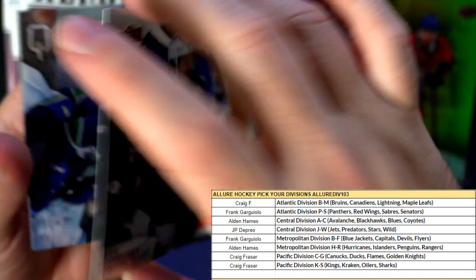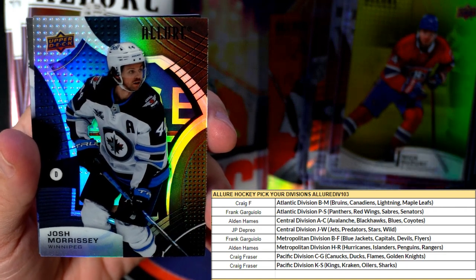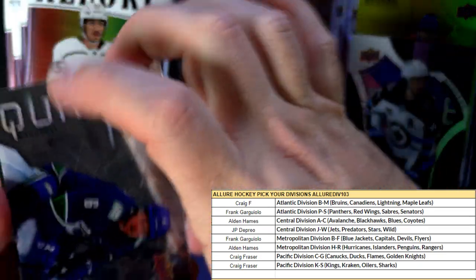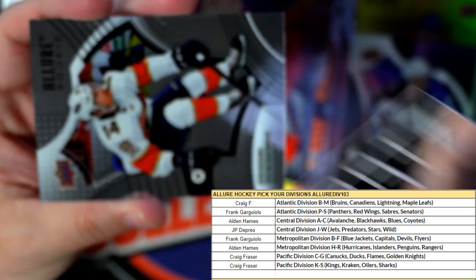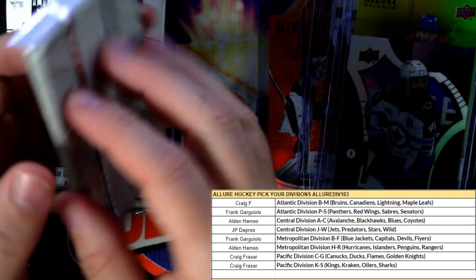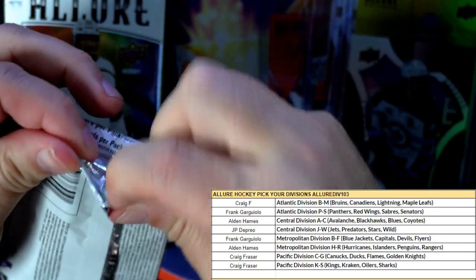Black rainbow — these are one in every four packs. Rookies are one in every eight packs, so we're gonna get two of these per box. Black rainbows — really like those. This is my first box and I'm thoroughly impressed. Then we have an Allure Quartz — Canucks going out to Craig in the Pacific division, and a Florida Panthers. Let's see if we can get something crazy out of the next pack.